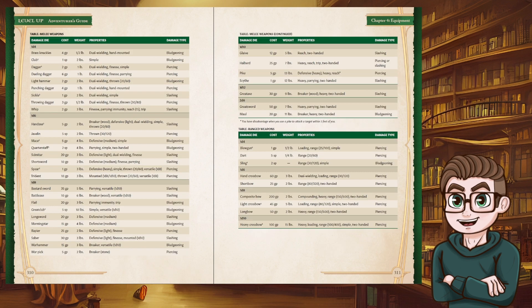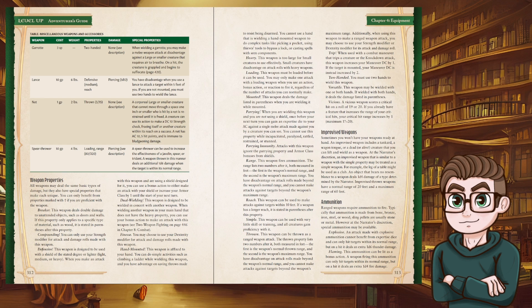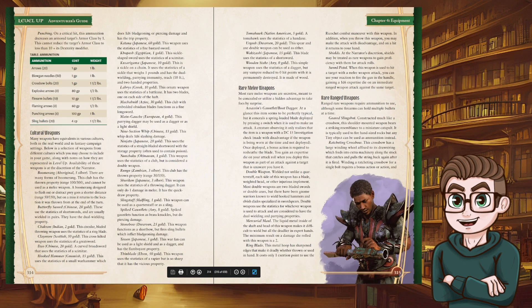We have different kinds of ammunition. Explosive: can't benefit from expertise dice, can only hit targets within normal range, but on a hit it deals extra thunder damage. Flaming: does an extra 1d4 fire damage. Punching: on a critical hit, this ammunition decreases an armored target's armor class by one — can't reduce it past 10.